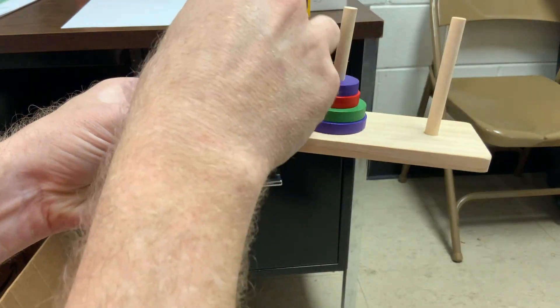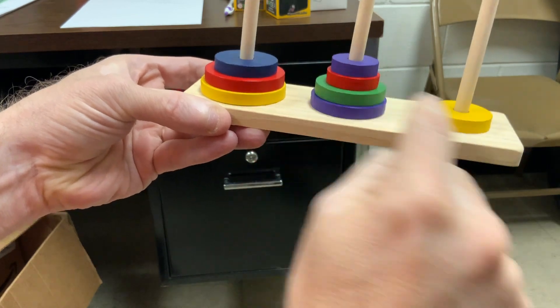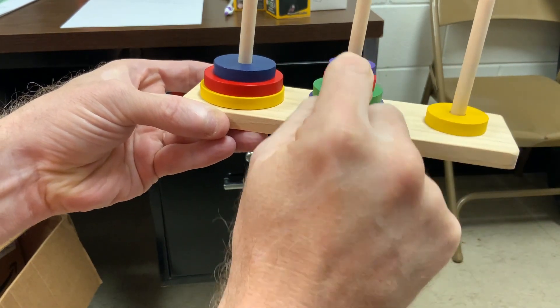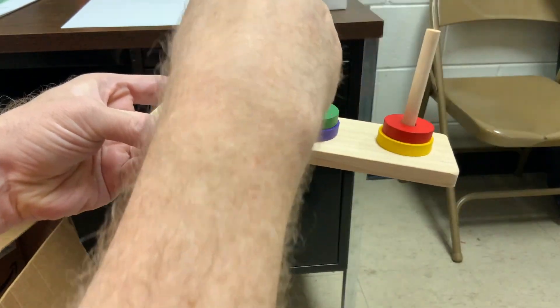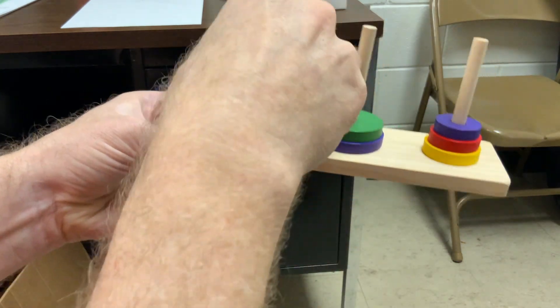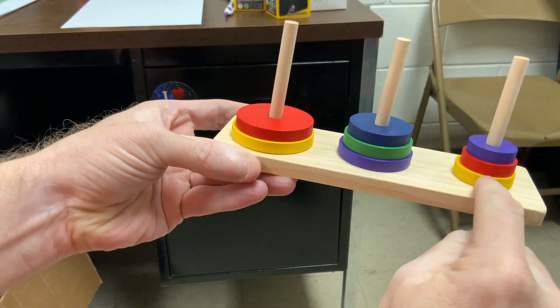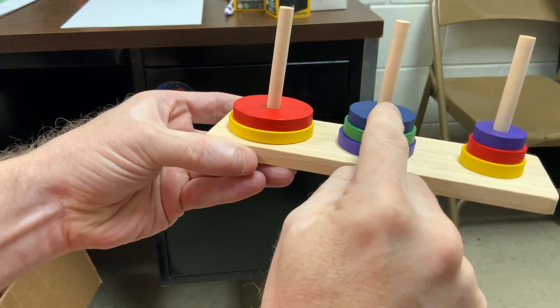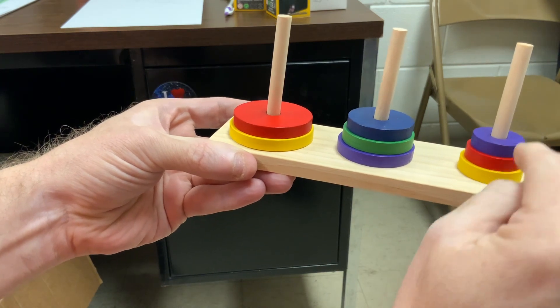Now I can move the yellow. Okay, these top two need to move on top of the yellow. So it goes third post, first post. Now I can move this blue one here. Okay, now these three need to go over here on top of this blue one. Second and first — watch what I have to work with: second, first, second.